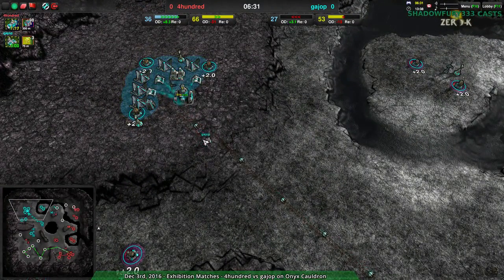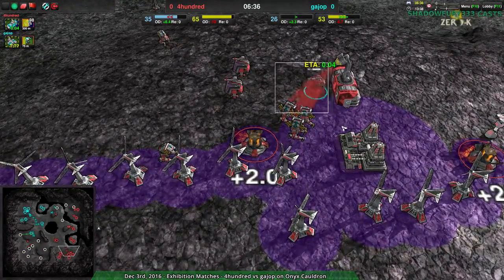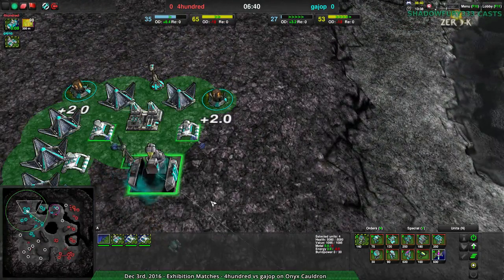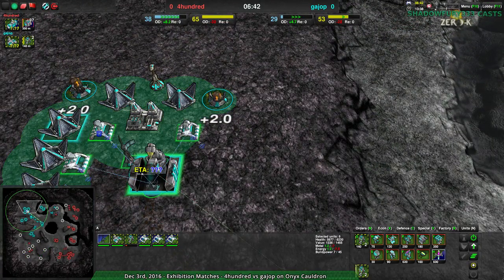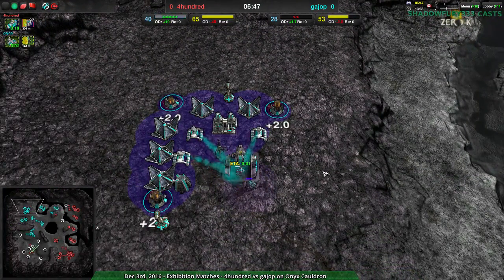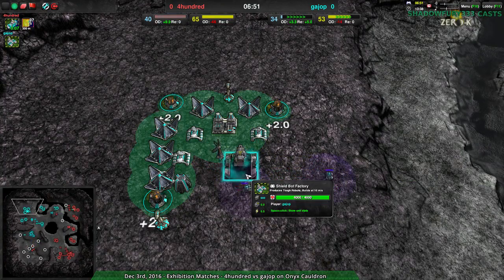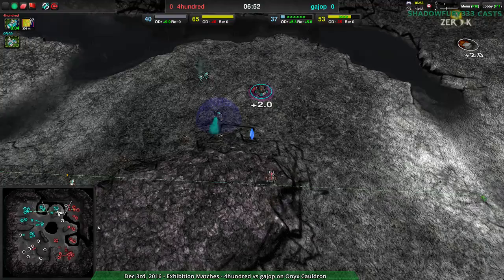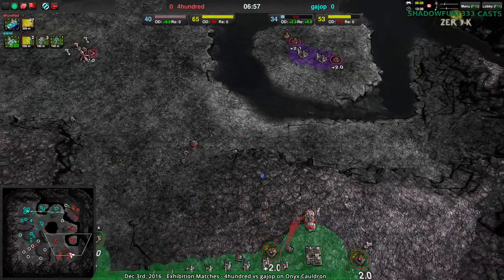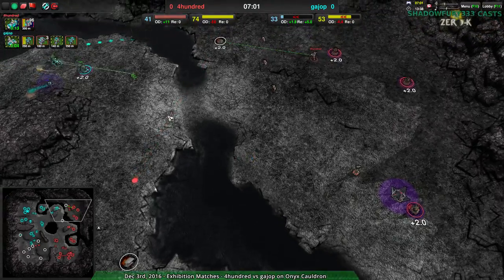Guy Up now getting their production going, but at the same time, 400 does have their economic advantage and much more production going on — 32 build power compared to what looks like 40 here. Guy Up does need to get a bit more money though if they really want to keep that going consistently. That production advantage is still about even.